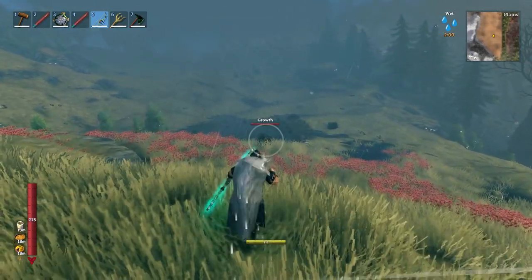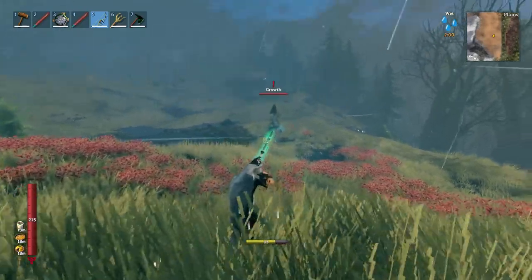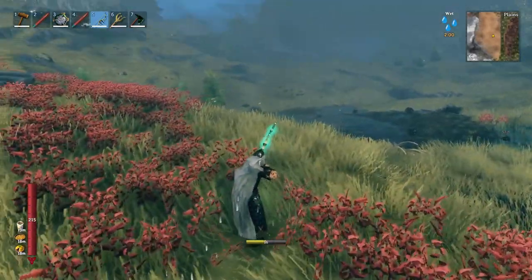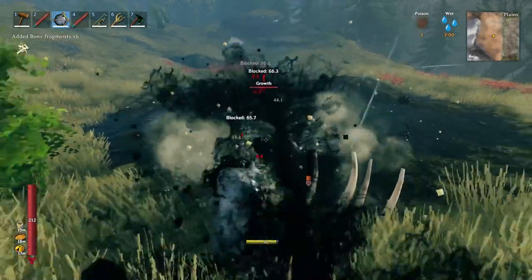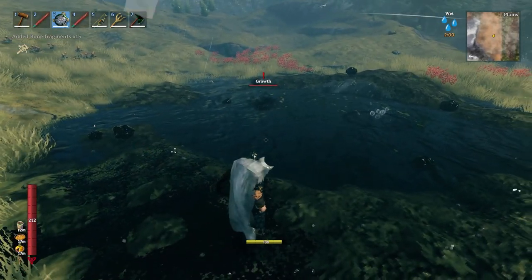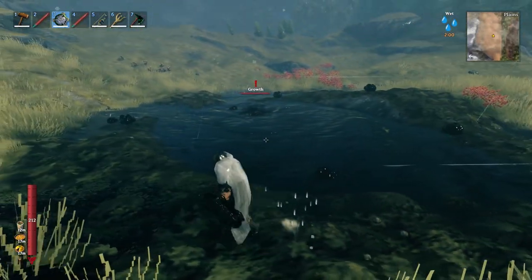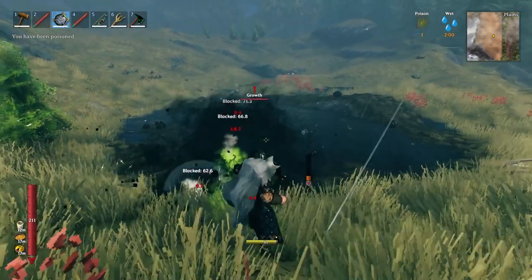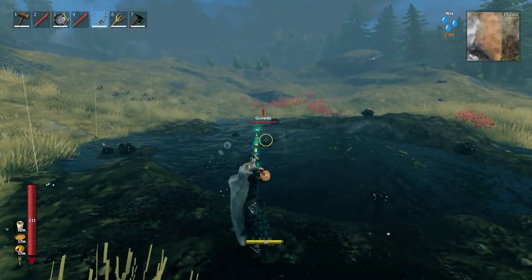These tar pools are guarded by Growths. Growths are very blob-like in nature, black and slimy, and far more dangerous than blobs. They have a long-ranged barrage of tar balls as their ranged attack, and those tar balls hurt. Without the right gear and health, you'll get slowed down by the tar effect and picked off as Growths machine-gun tar into you. They are weak to fire — very important to note.